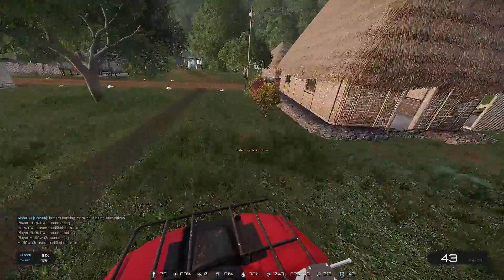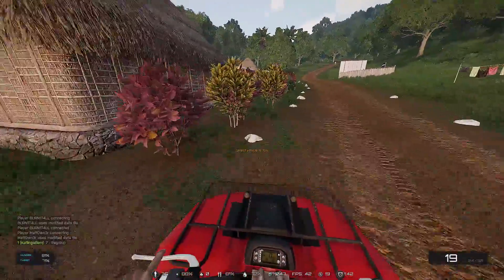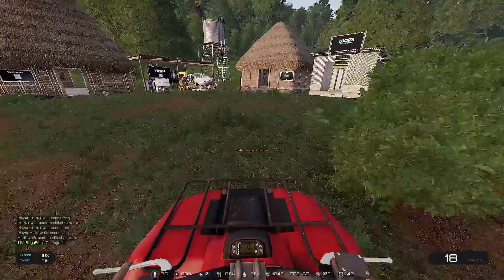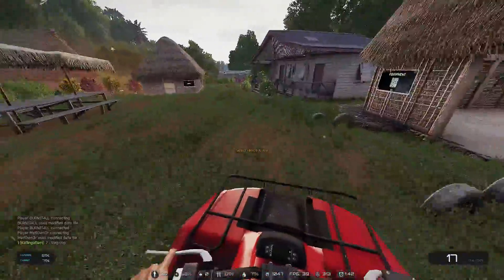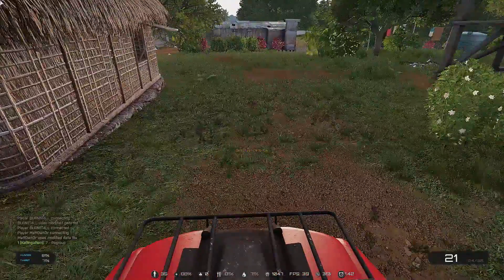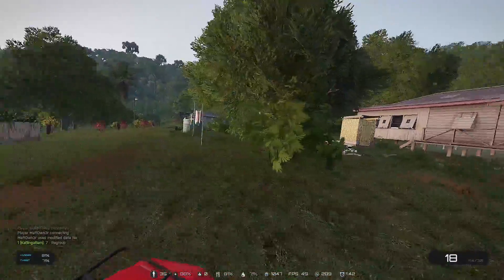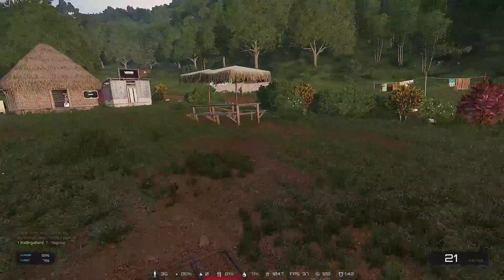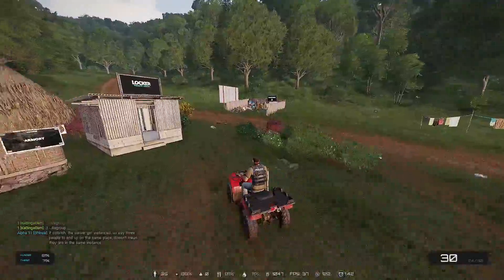I wonder if there's anybody here. Doesn't look like there's anybody here so far. Here we go — we want to find the waste dump. Let's take out what we want first, we don't want any of that. So we want to find the waste dump, which will allow us to sell the quad and all the items inside of it at once.